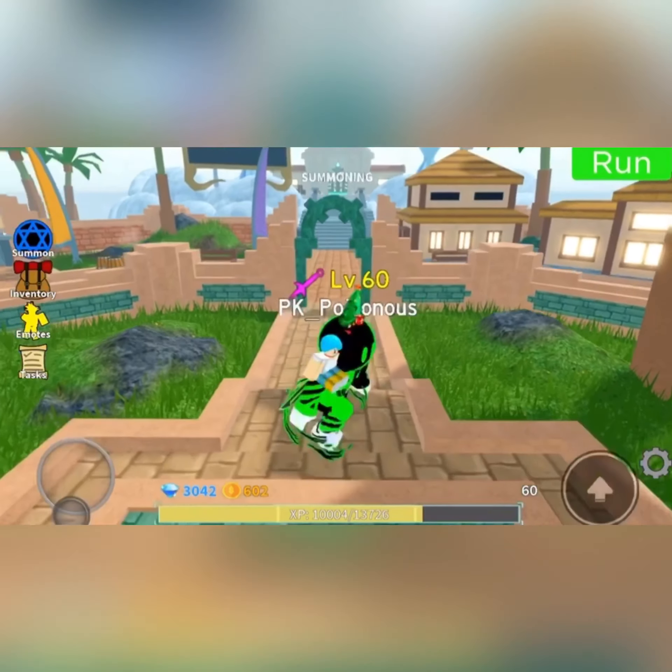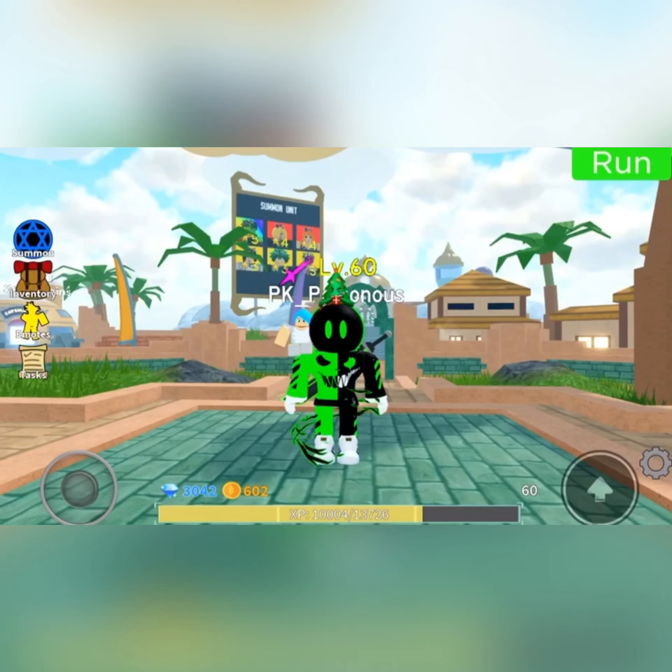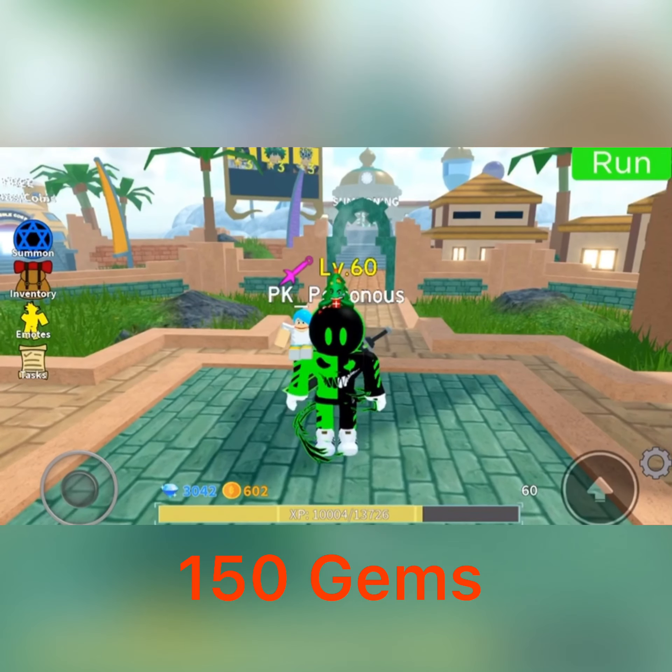There's one new code. Let me check what the new code is. There's only one new code though, not much. The new code is RO2300K UWU, and that gives you 150 gems.